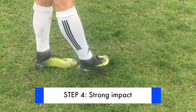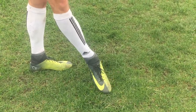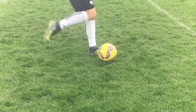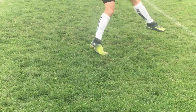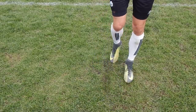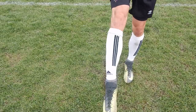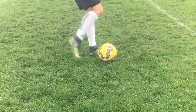Step four is a strong impact. To produce a strong shot, you must have a strong foot — and more so, you must keep a strong foot through impact. Many players will lock their ankle and make their foot strong, but as they strike the ball their ankle goes weak. Flex your foot, point your toes down to the ground, make your ankle strong and tighten your leg. Keep that strong impact as you make contact with the exact point on the ball you were focusing on in step two.